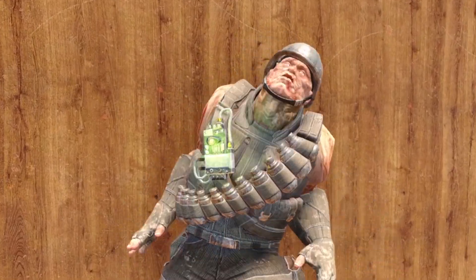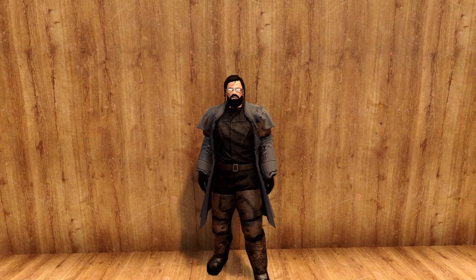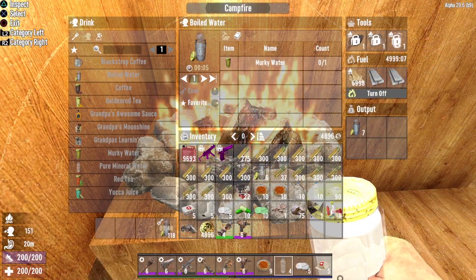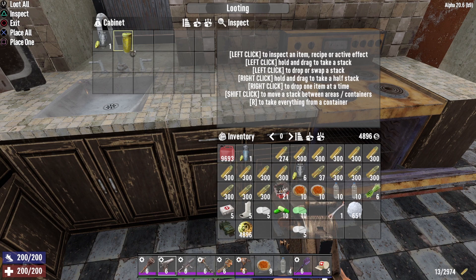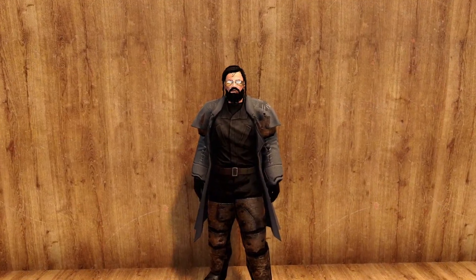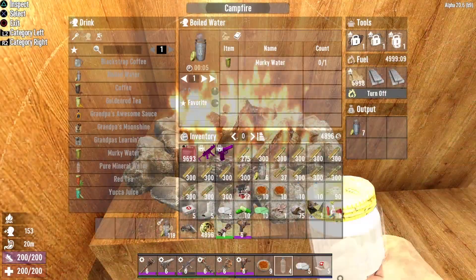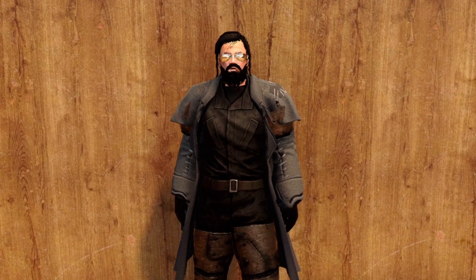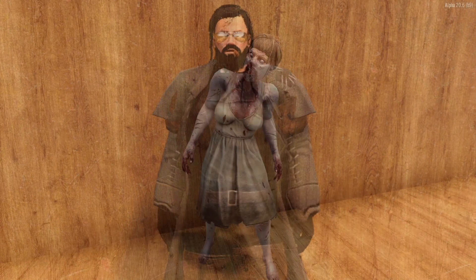Now for the bad. While removing empty jars does bring consistency, this change and its reasoning could have been done in a better way. Empty jars are not the problem — making the liquid inside potable is the problem. Reducing water drops in loot is a good start and should have been part of a larger solution. Instead of outright removing the empty jars, they could have made murky water more difficult to purify, utilized the radiation mechanic, or required filtering and boiling — multiple solutions without removing the jars entirely.